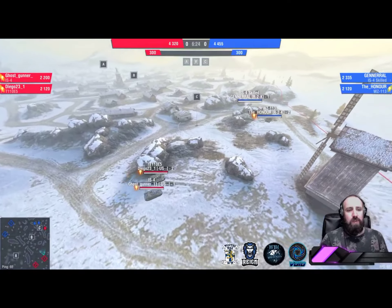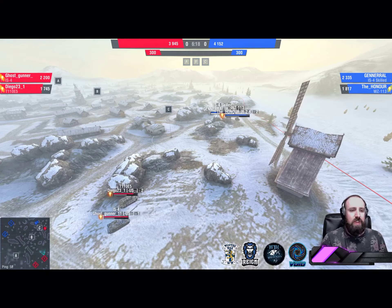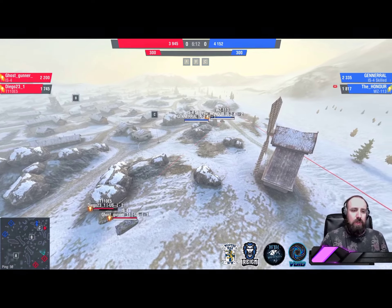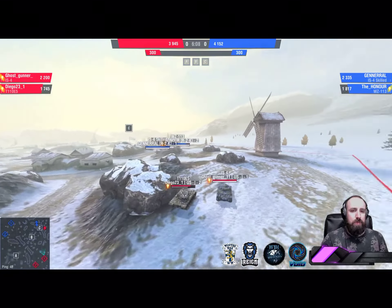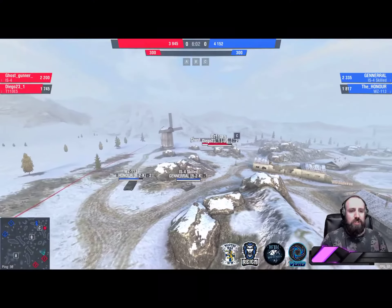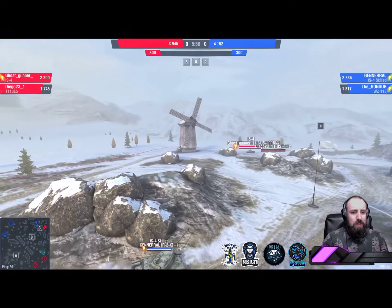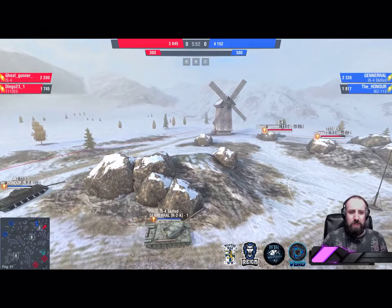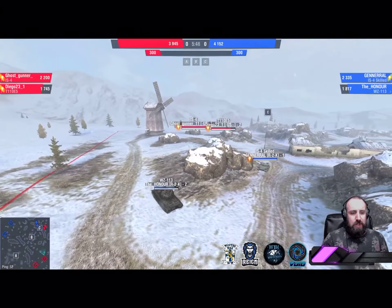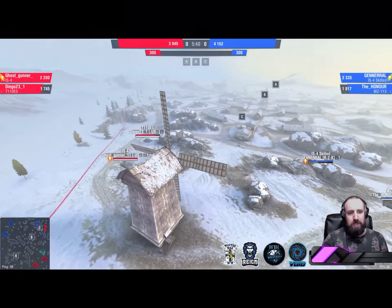Different flavors of IS-4 in play: the Honor takes 303, Diego took 325. Equal trade all things well considered. Ghost Gunner and Diego on red team, south spawn. Both teams pushed up to the mill area. It'll be interesting to see how they flex and react — really trying to see where the potential is, who is going to make the first move, and whether either team can exploit an opportunity.